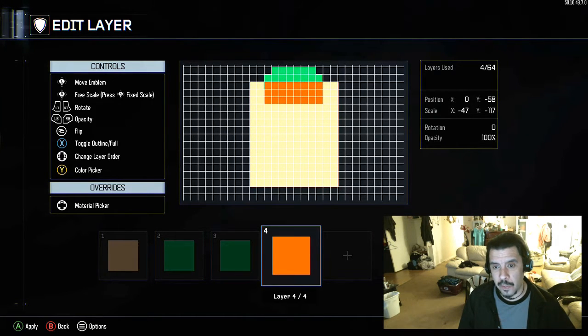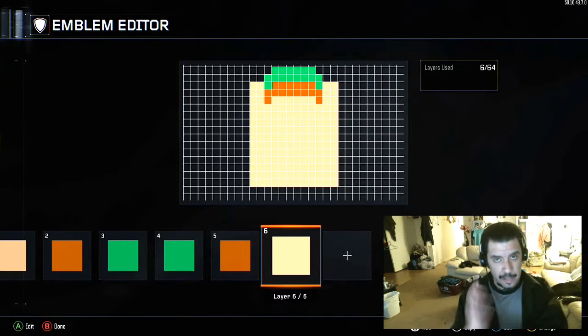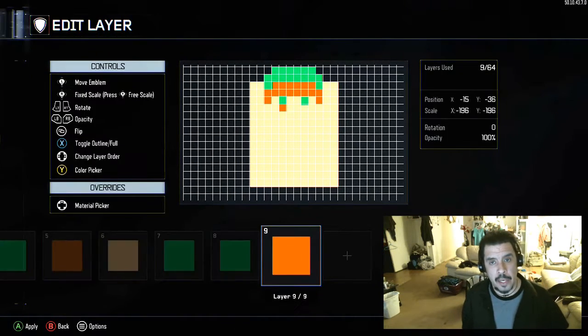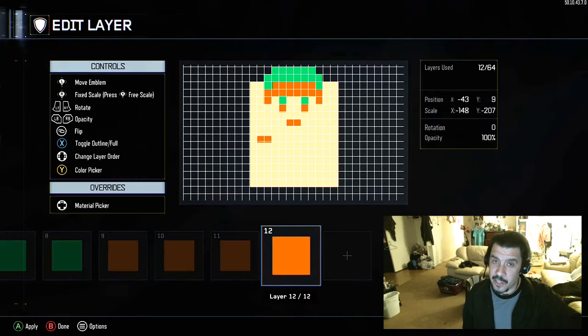Let's do Link and show you guys a nice speed build. I'm doing it in the Black Ops editor — I really like this editor because it's got that grid shape and the grid size is just right so you can do a lot of pixels. I've got a Sonic coming and a couple other guys, but first off I hope you guys enjoy this.